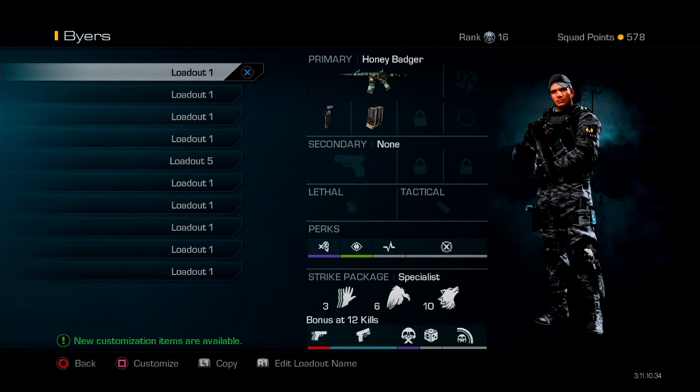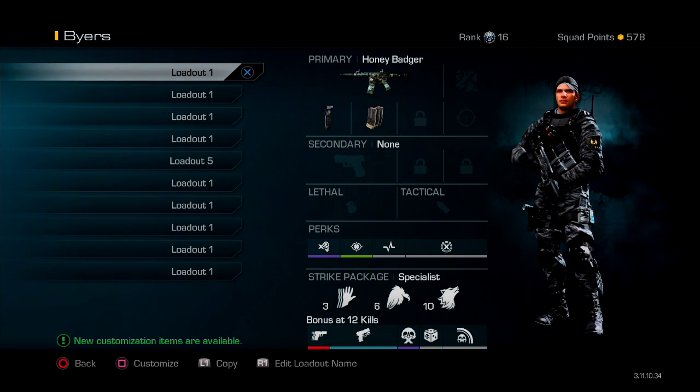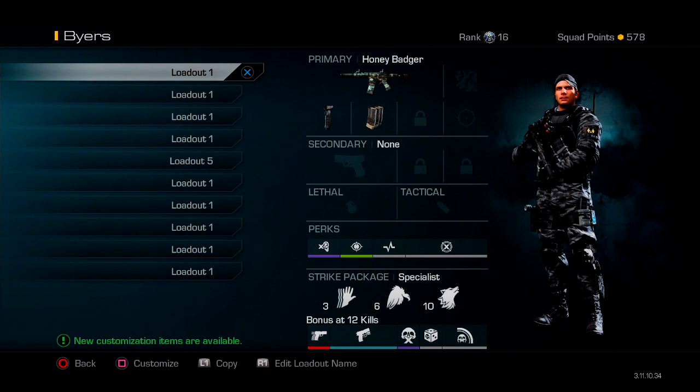Stalker is great - I love moving around, but I did move it into my tenth perk. I feel like my starting perks on this class are the only things you can possibly do. Dead Silence is a must. Focus is a must. Hardline will help you get all the other things, and Deadeye is the way I start this.